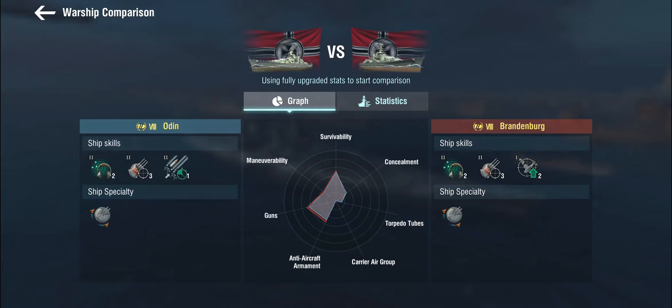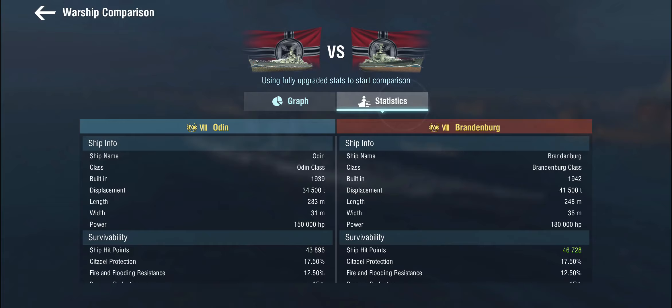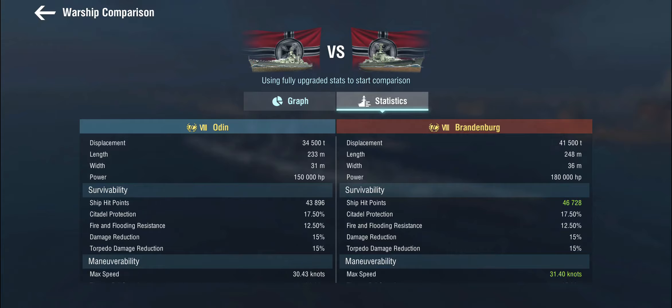The very first thing that stands out is that the Odin gets the secondary overload, while the Brandenburg gets two defensive AA — other than that the setup is the same. She does get more hit points than the Odin. The Odin doesn't get an awful lot of hit points, which means you need to be a little bit careful and aware of how you're playing. It's more a long sword than a sledgehammer. Armor stats are technically the same as we find on Bismarck, on the Odin, and on the Brandenburg, although these are only the stats we can see — the actual armor thickness might be slightly different in-game.